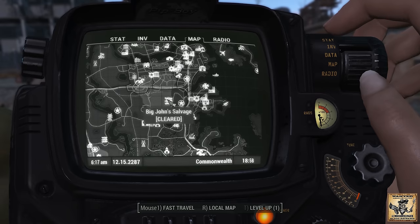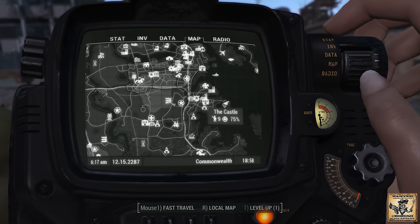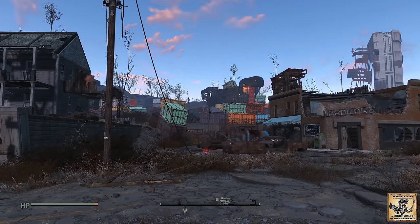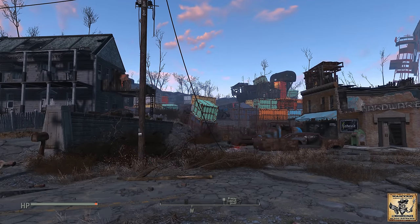Big John Salvage is located right here on the map, as you can see. We are just west of the castle. Once you get out here, you're going to encounter a number of super mutants that are hanging out out here — you're probably going to want to clear the place out.